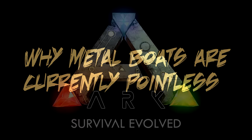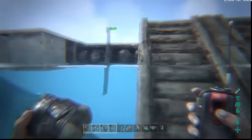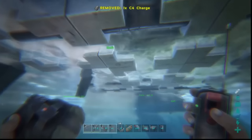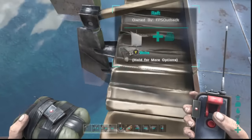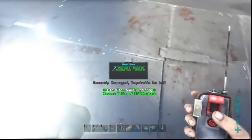So why are metal boats currently pointless on Ark Survival Evolved? Here I've lowered a metal foundation down into a raft in order to protect the bottom. So if I plant C4 and detonate it, you can see that the raft isn't damaged — only the foundation.